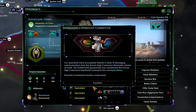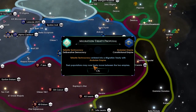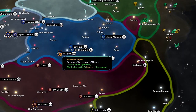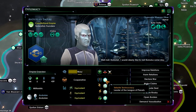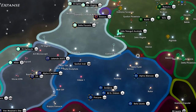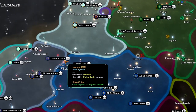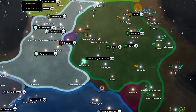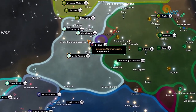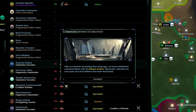Earth has condemned the Vulcans — excellent. It would be good to break up the Tellarites and Andorians as well. We should definitely try that at some point. Tellarites close their border — not surprising.